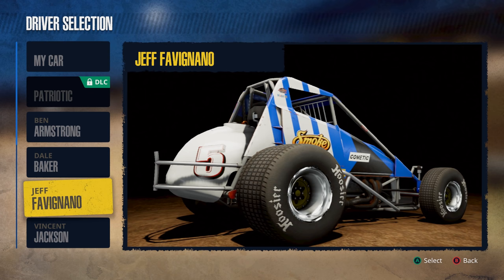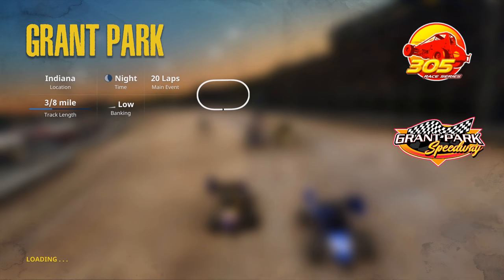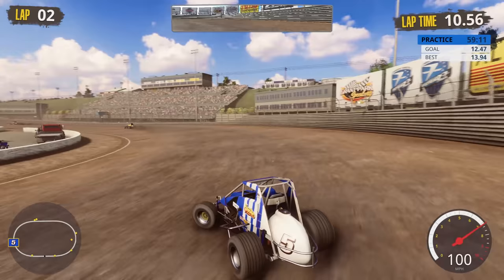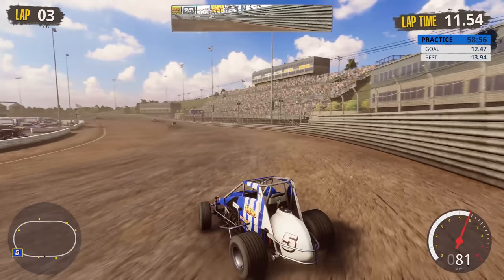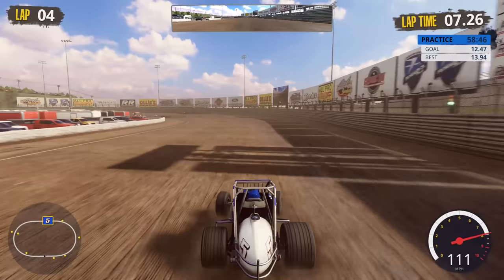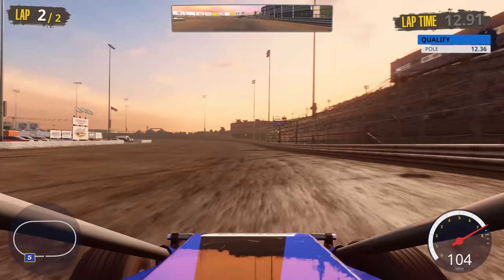Let's go to Grant Park in Indiana — a three-eighths mile track with low banking. Getting some practice in with the 305s, and automatically you can tell the difference from the Midgets. These have a lot more power. They really pull in the middle of the corner. The gearing ratio seems a little off for this track. We need adjustments, but I'm kind of liking how loose the car feels. One more qualifying lap — we'll see where we end up.